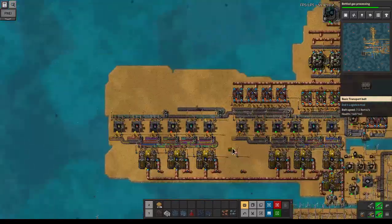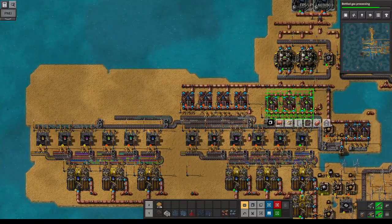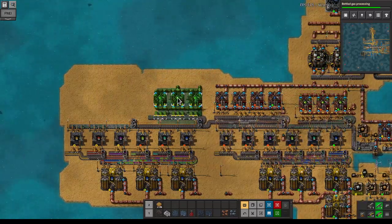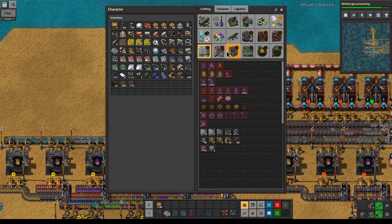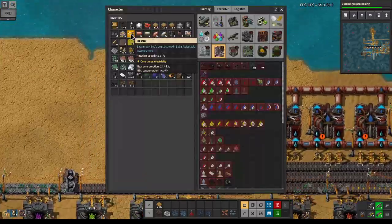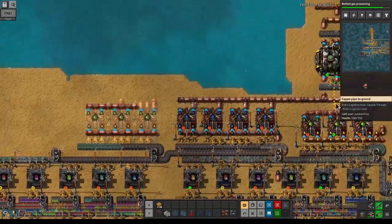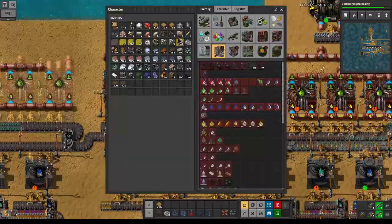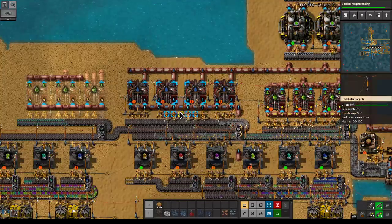There's one more power pole missing here. Okay, so this gets us a nice amount of stone. We're going to leave a little bit of space but just copy this bit. We'll need some chemical plants for this — actually a lot more, so I'll just craft five. We'll run copper pipe over here, which means we need to bring the sulfuric acid over.